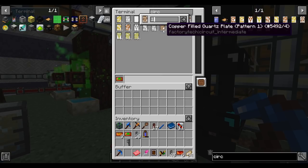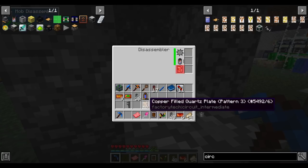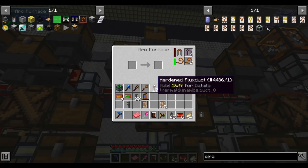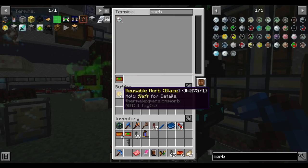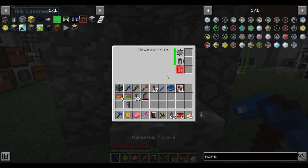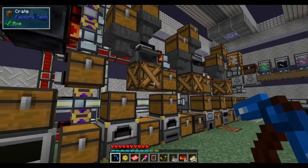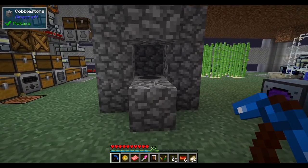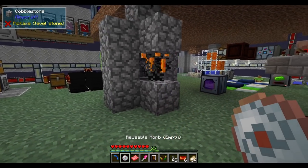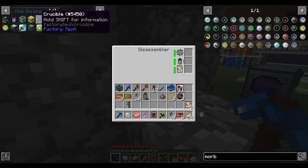This machine needs circuit three — there are four of them conveniently available. Put one in, add the missing copper-filled quartz plate, and it's ready. Big moment of truth — please work. The mob died and dropped items, though some drops were from a fire charge. I'm convinced the disassembler killed it.